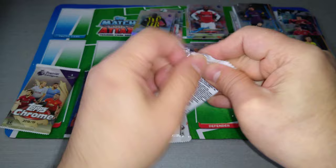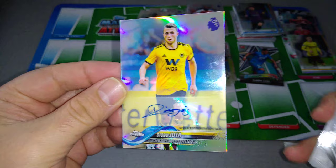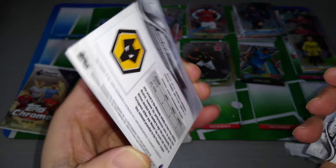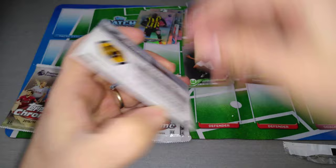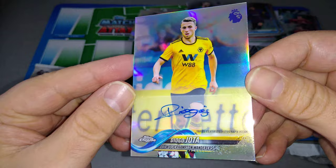Back to the Premier League — looks like we got an autograph! Nathan Redmond, Kennedy, De Gea. Flip it over — we got Diogo Jota for Wolves, autograph. Very very nice. We pulled an autograph for the Portuguese striker for Wolverhampton Wanderers. On sticker, certified from Topps. Very very nice. Good stuff.